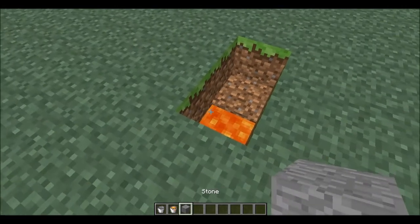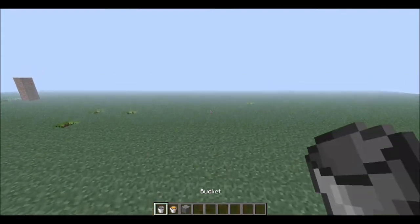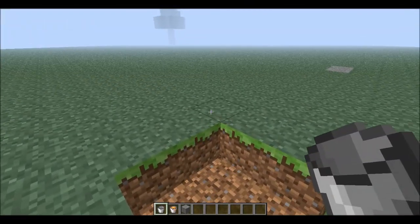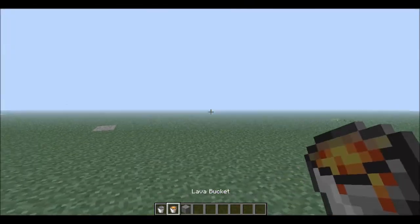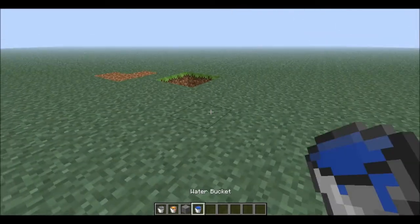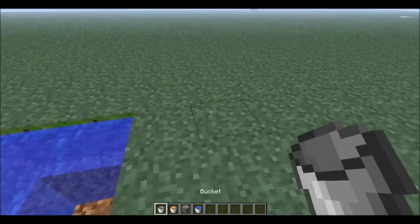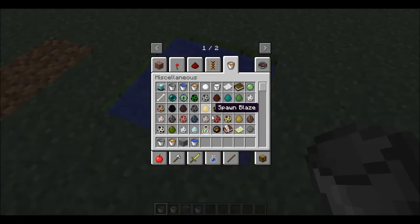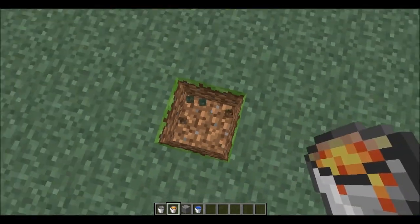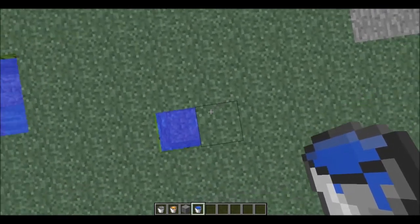For this one on Skyblock, they'll probably give you two ice. Sorry for the background noise. Make the infinite water source first as I said. Then what you're gonna do with that is get the water. If you made it like I told you to and it worked perfectly, you would collect a water bucket from it.